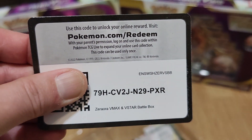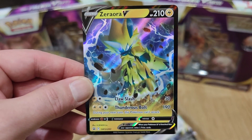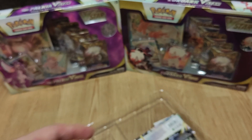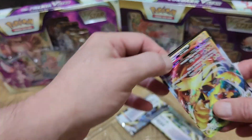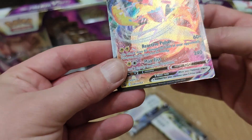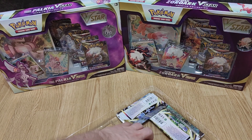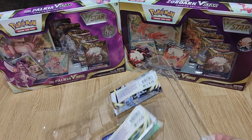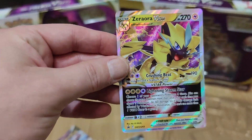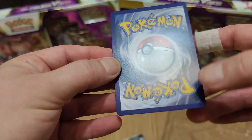There is an online code for this box. There is a promo card of Zed Aura V — looks perfect. There is a promo card of Zed Aura VMAX — very nice, also looks perfect. The last promo card is Zed Aura VSTAR, also in perfect condition.